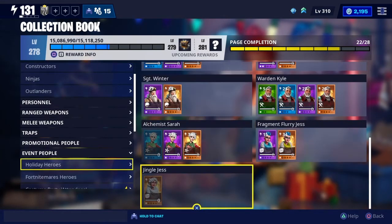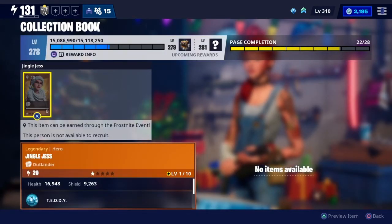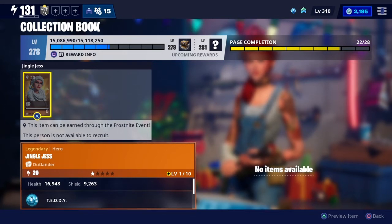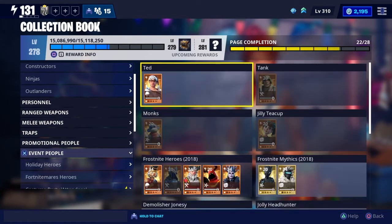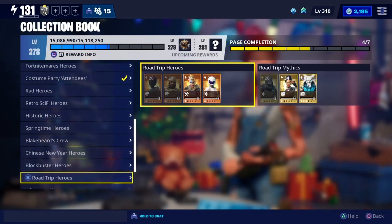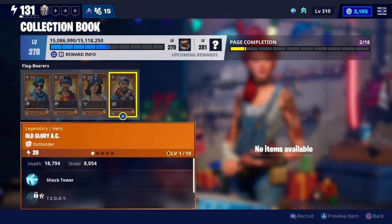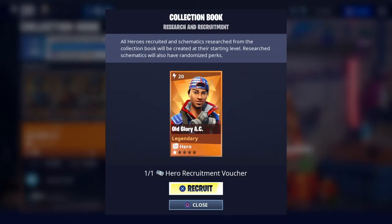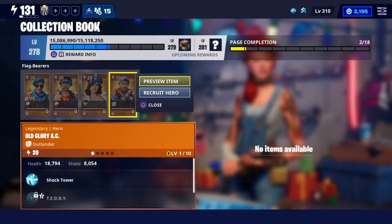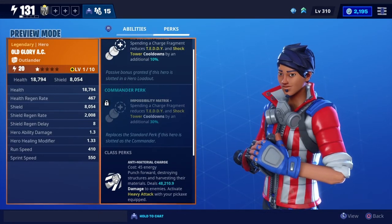Jingle Jess can also be earned through the Frost Knight event currently, so you might get lucky with some of these event style characters. You might get them in the Birthday Llamas later in the year. For Old Glory AC, he's under the Event People in Springtime Heroes as an Outlander. Same deal — you can recruit him with a ticket. The only other way you'll get him is usually they put him in the item shop around the 4th of July.